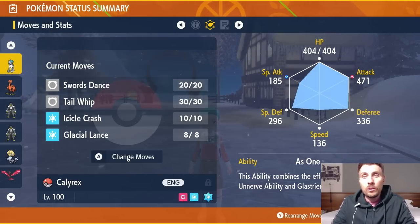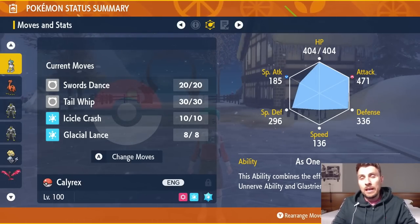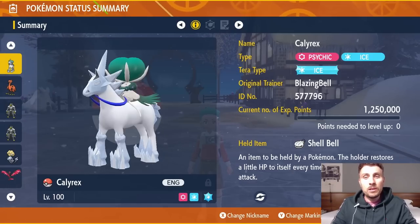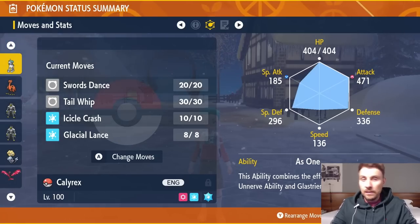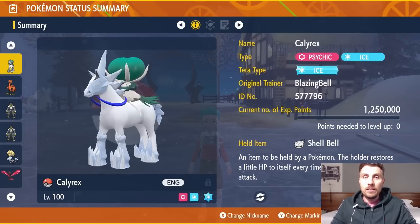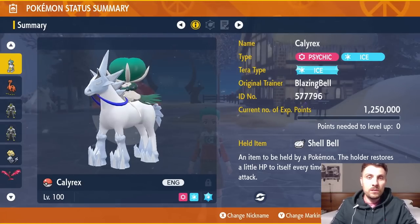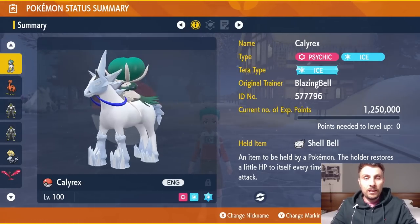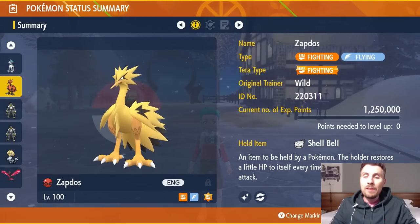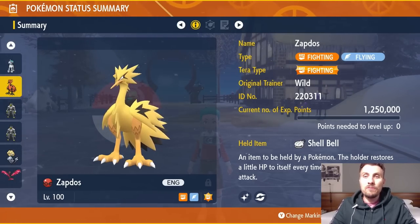Swords Dance makes it even faster to tear through Tera Raids, especially 6-star ones. The EV spread is 252 HP, 252 Attack with an Adamant nature and the rest in Special Defense. Ice Rider Calyrex is a really strong choice and one I highly recommend.